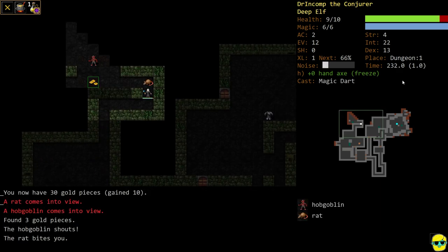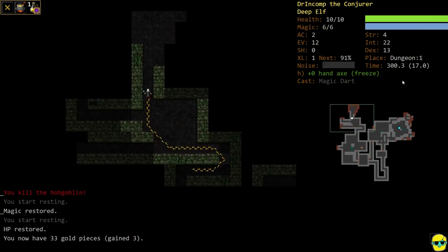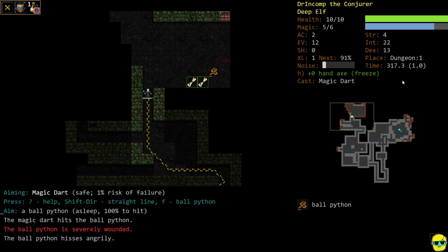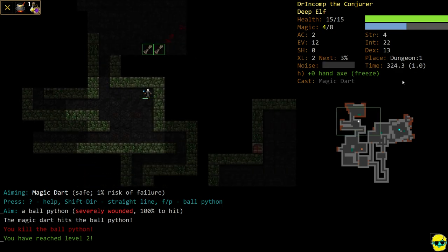I'll hit these guys with Magic Dart. I kind of closed the distance to try to hit with my axe, but as you can see I got hit. A good lesson: an axe with a character like this is only useful as a last resort or if you're out of magic points. You don't want to generally lean on that. We just hit level two — we killed that ball python. We got ourselves two magic points and five hit points.